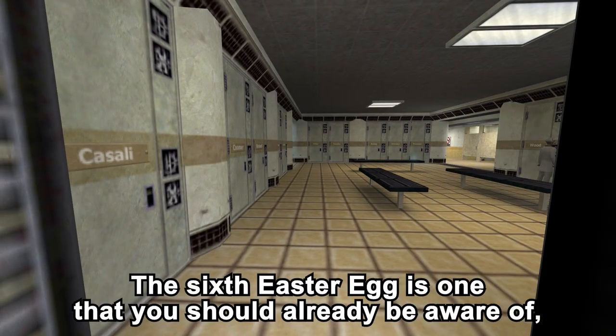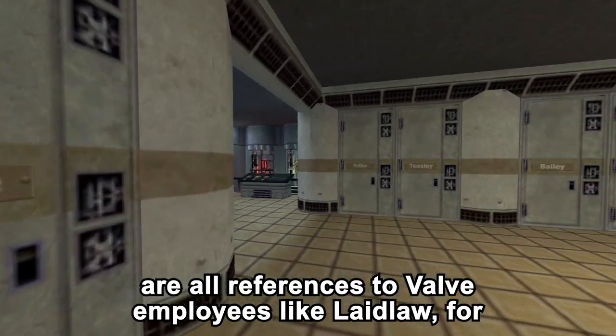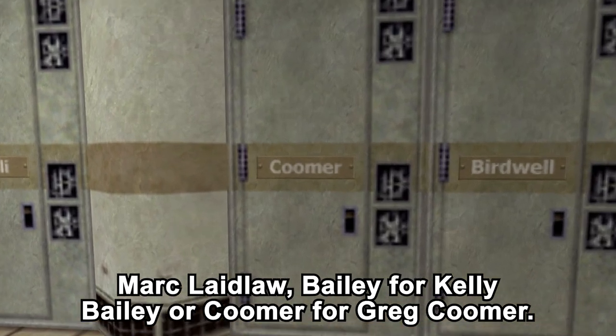The sixth easter egg is one that you should already be aware of: the names on the lockers of Half-Life 1 are all references to Valve employees, like Laidlaw for Mark Laidlaw, Bailey for Kelly Bailey, or Kuma for Greg Kuma.